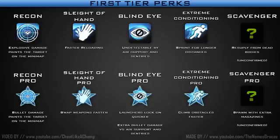Extreme Conditioning — the ability is Sprint for Longer Distances, and Extreme Conditioning Pro lets you Climb Obstacles Faster. In the previous Call of Duties, Extreme Conditioning — or Marathon as it was called — gave you Unlimited Sprint at one point. I feel like they should have added Unlimited Sprint to the perk to make it good. Extreme Conditioning compared to these other perks is not really that great of a choice, because all you get to do is sprint a little longer and climb over stuff faster — that's not anywhere near the level of the other perks. I don't see a lot of people using that perk at all.